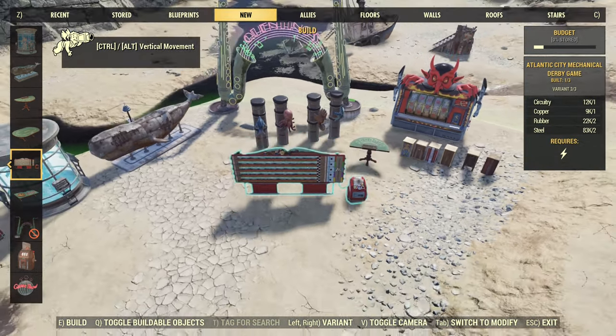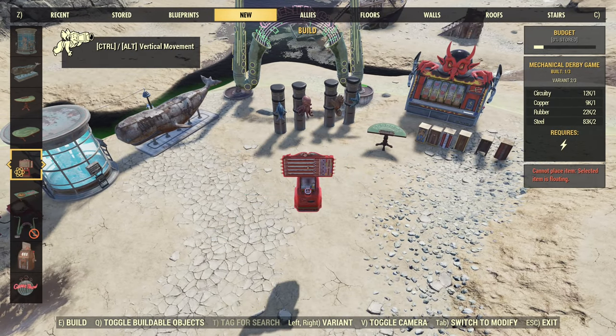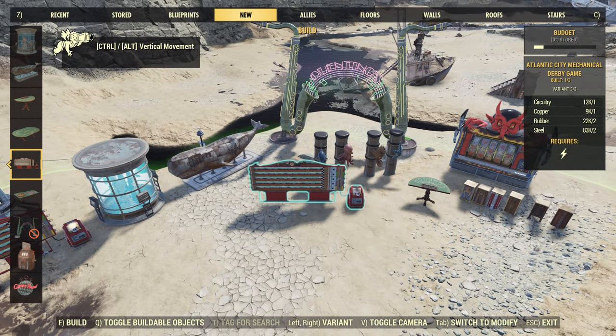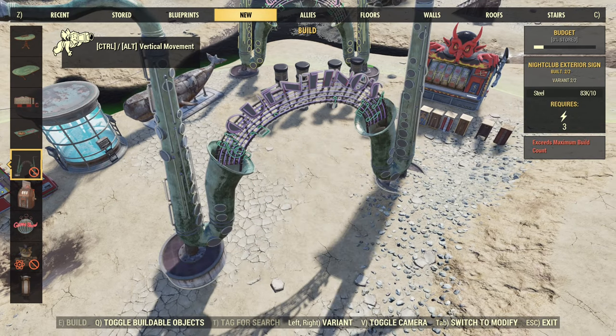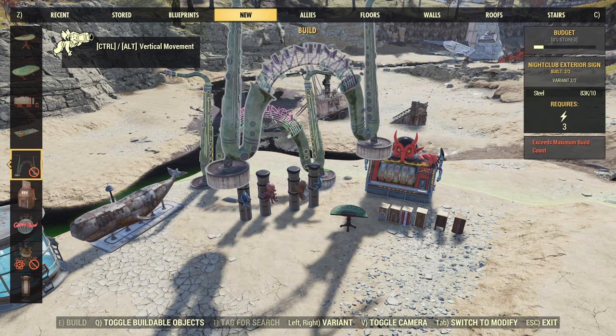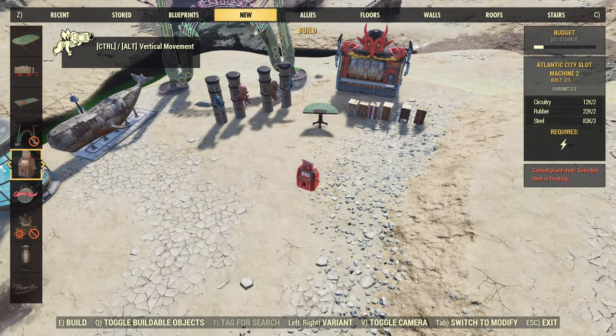About this game, the limit is 3, and it's shared across — so one of each. That's a new derby game, different than the previous one. Then we have the roulette table with a limit of 15. This one has a limit of 2 and those two signs share the limit, so we can either have two of those or one of each. Then the little slot machines — the limit is 5 and it's shared across those three items.